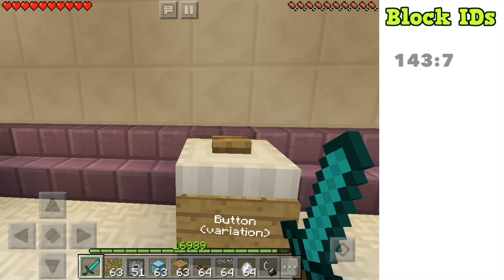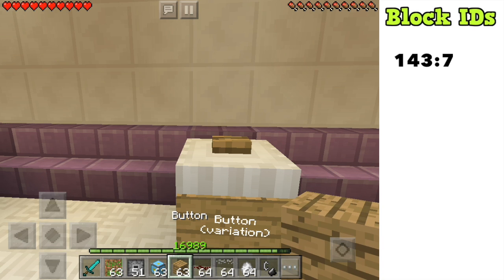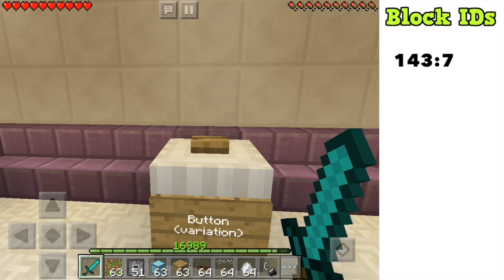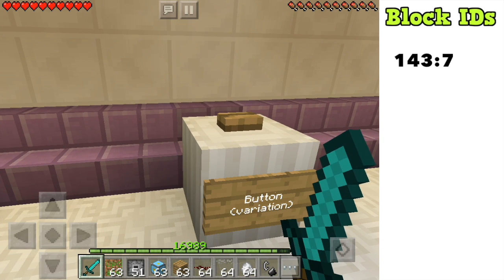Moving on, we have a variation of a button. In your inventory it looks like a normal wood plank, but this is actually a button when placed and it works just like a normal button would. It's not quite as hidden as some of the other blocks, but it's interesting because of how it appears in your inventory.